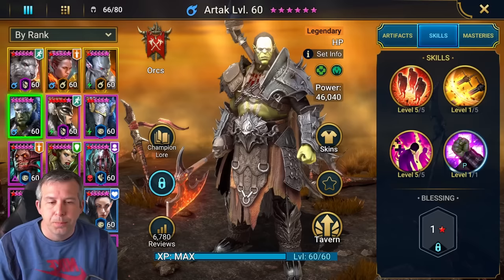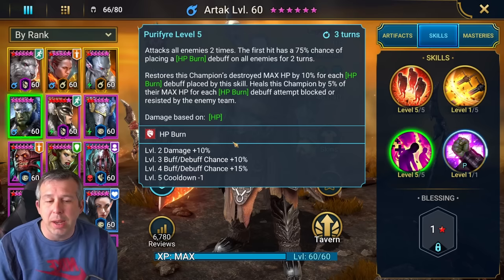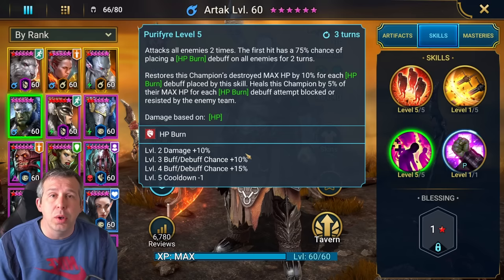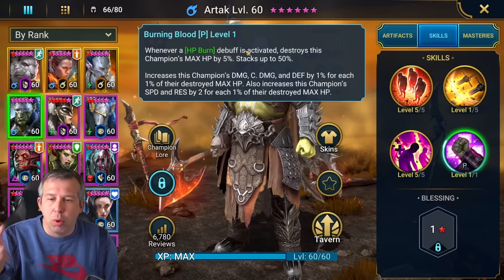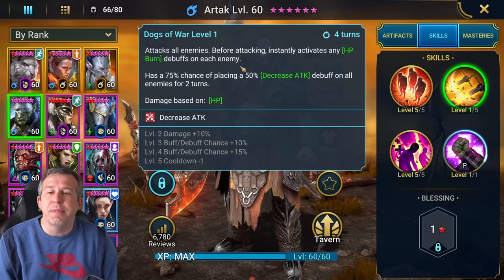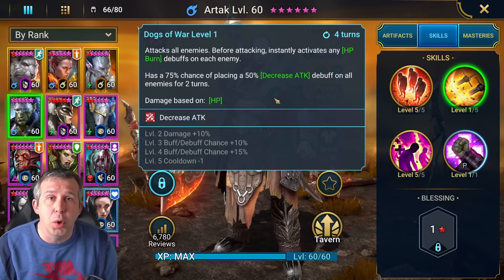The best thing about his kit is his A3 - it's a double hitter that puts out an HP burn. I'm on the free-to-play; I did put books into the A3 which helps a lot. Seriously though, if you're watching this and don't have any books, I would still play him - he's that good. He destroys his own max HP when he uses this skill, and when he does that he gains more damage, more speed, more resistance. His A2 basically has instant activation of the burn, which pops tons of damage on Spider in like seconds. It also puts out decreased attack.